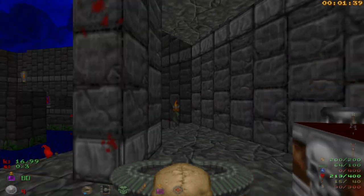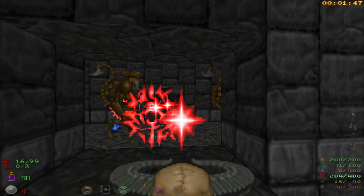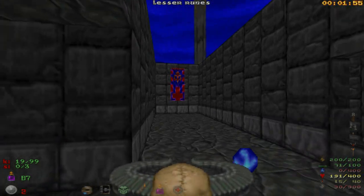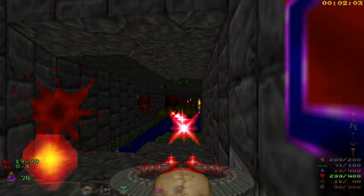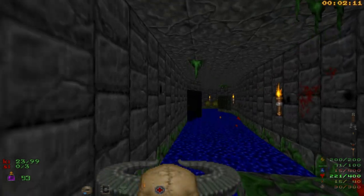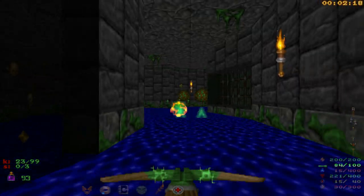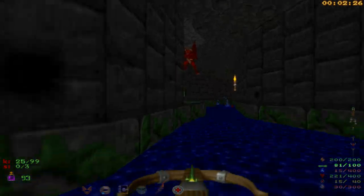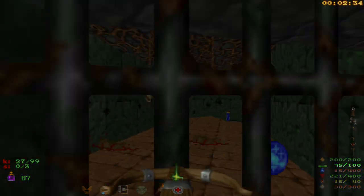We have to go hunting for a switch to reach the Yellow Key — we can't grab it otherwise. We start by going up these stairs and down this passage. Don't worry about wasting Hell Staff ammo; we're getting a crossbow soon enough. There it is. Pick up the wings in the corner. When we come back to the Yellow Key, we'll use the wings to reach it. Also pick up the Mystic Urn — it's the only way I know of.